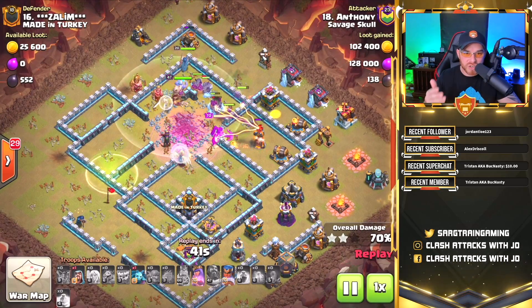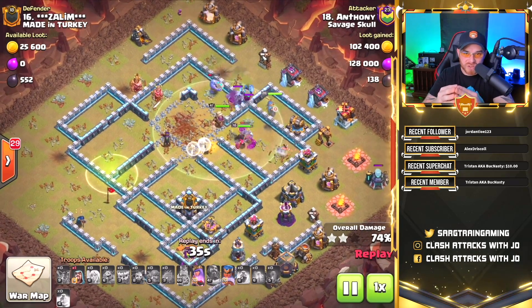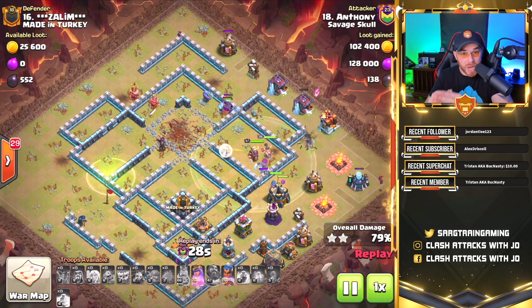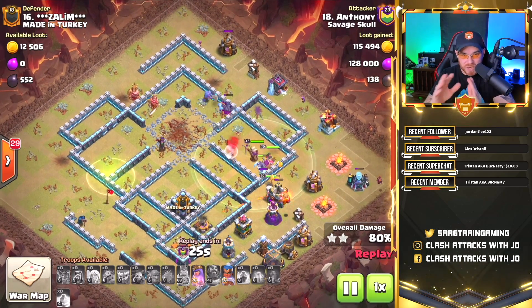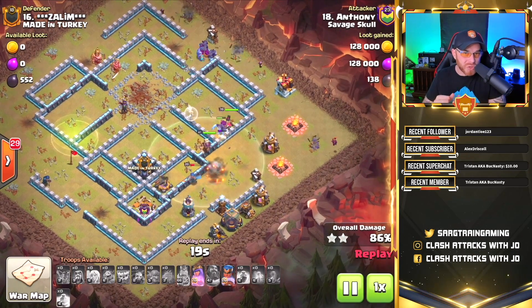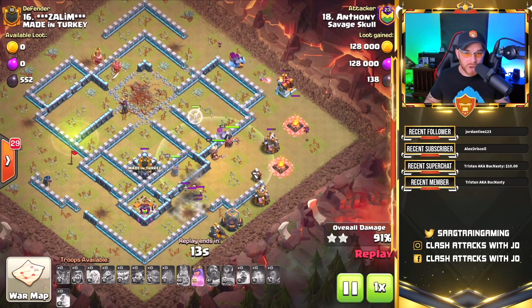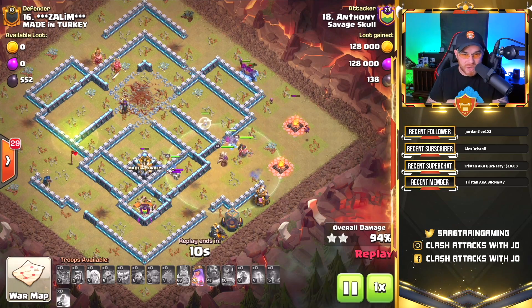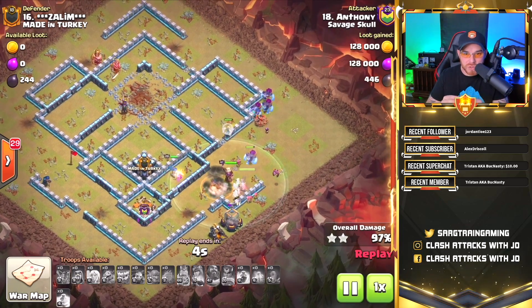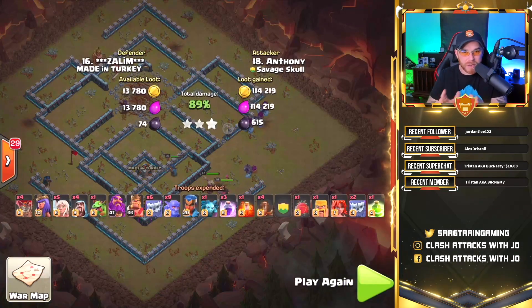The queen is in the core and she still has healers on her. She's targeting that final inferno tower. We're out of spells at this point, but notice the amount of troops left over. We also have wizards on the top side for back-end clearance, getting rid of exterior mines, pumps, and trash ring buildings. As long as you funnel the yetis and bowlers inside the base, you should be good. The royal champion's ability takes out the final defenses and we're on cleanup.